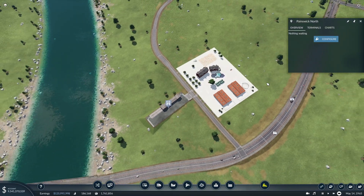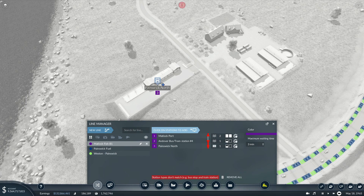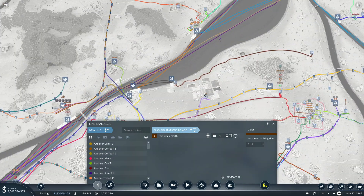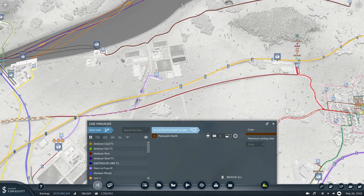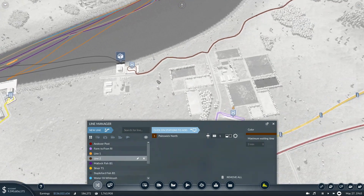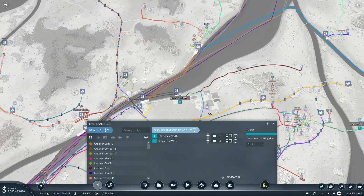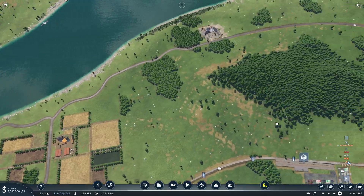Sometimes these places produce tons of stuff, and then exactly the same places produce a lot less. So I'm presuming there's some randomness to the amount that they produce. You're going to go there - do I want you to go all the way down? Probably. Or do I want you to piggyback to here? That's quite a route for a lorry. Do you know what - do it, go all the way down. We're going to have big lorries soon so it shouldn't make too much of a difference. Let's go blue. We are going to call you Western Fish R2. Perfect.